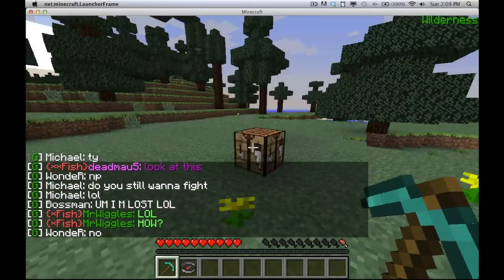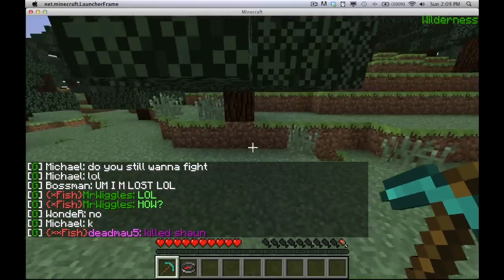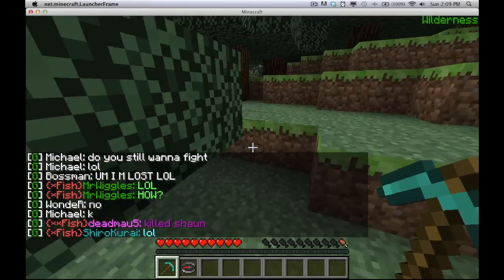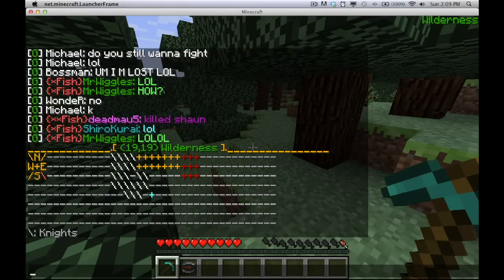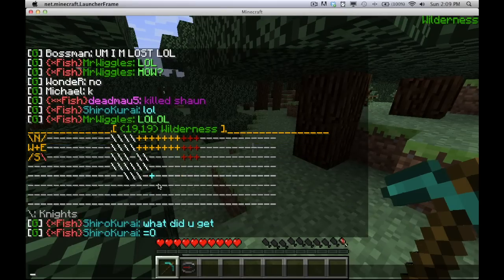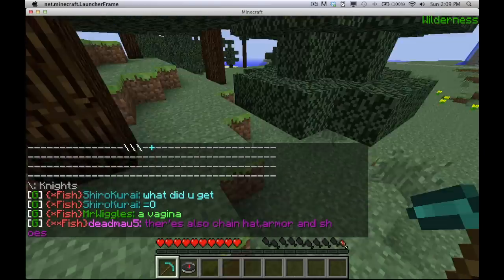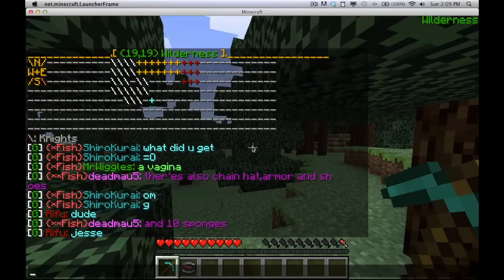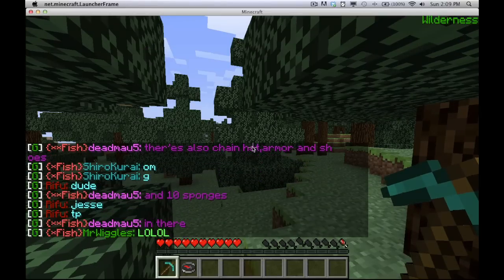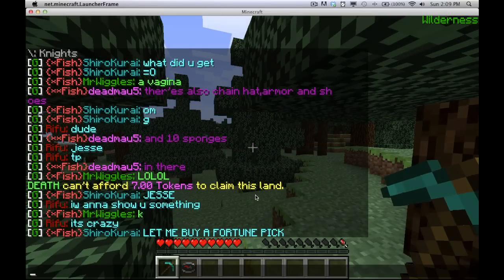We're going to come over here — we're in the wilderness right now, which is basically an open area for anyone to use or claim. If we open the map again, it's going to show us as that cyan plus sign. Now I want to claim some territory for my faction, so I'm going to type /f claim. It tells me that I do not have enough tokens, and it costs 7 tokens to claim this land.